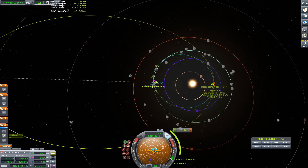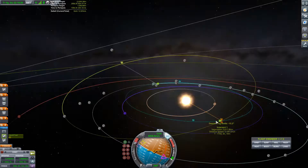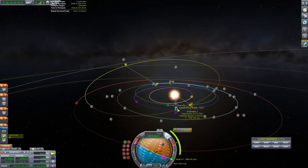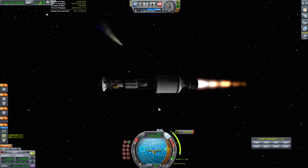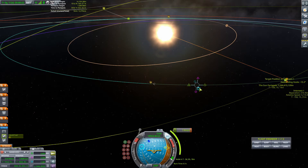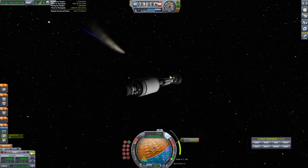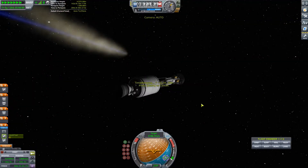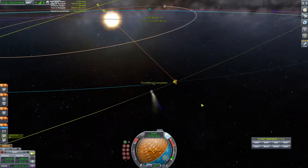We're making an intersection right here, and a little tip for you guys: try to have the intersection near the apoapsis of the comet's orbit, because that's when the comet is going the slowest, so it'll save you a lot of delta-V. I had a ton of delta-V so I just went ahead and did it near the periapsis just so the video could go a bit faster. But if you're trying to do this mission on your own, have the intersection near the apoapsis of the comet's orbit instead of the periapsis.